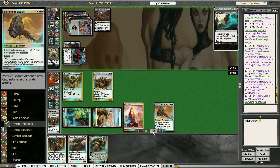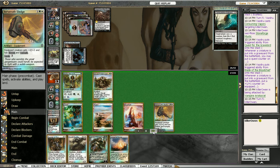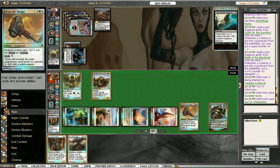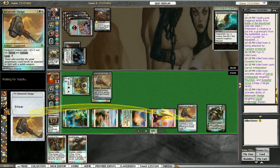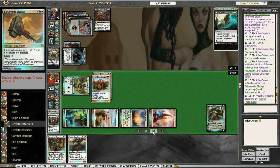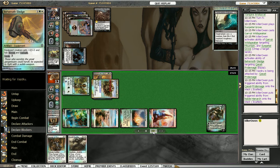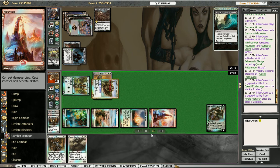He's attacking with the Aristocrat and we'll just take it. Sun Petal Grove, which is good for us. We'll play Garruk, untap two lands, equip our Pride Mage with the Sledge, and get in for six damage, gaining six life. We can start to race. He'll probably attack our Garruk next turn, which is what I was hoping for — I wanted him to attack Garruk so we could catch up on life and race him that way.